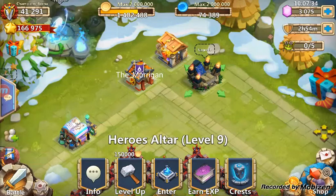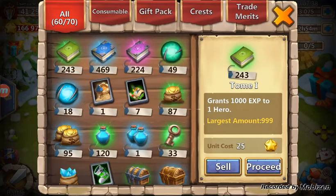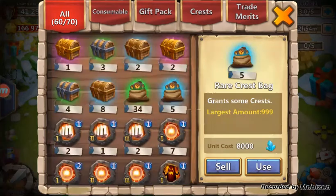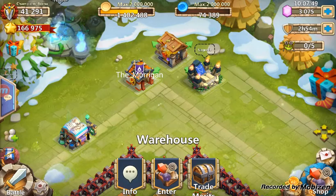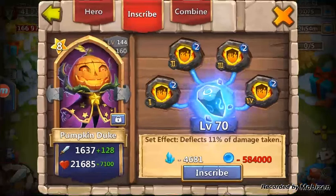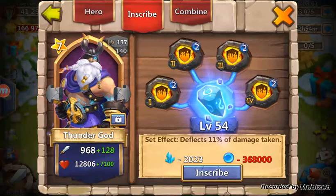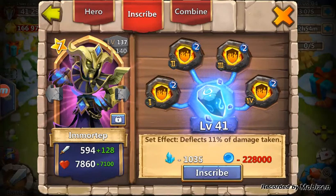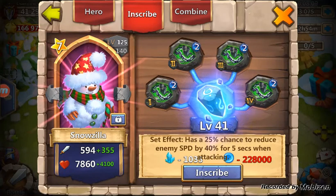Hey guys, I've been building up a whole bunch of my Crest bags. I've just been saving them all up, so I figured I'll do a video on that and where I'm going to put them. I've got 39. Now Flame Guard, I actually don't mind getting — I get the most Flame Guards — but if I can get it 3 of 5 on Pumpkin Duke, then that'd be good. And then also Slow Down, I'll just put it on Snowzilla, our champion, for boss battles and whatnot.